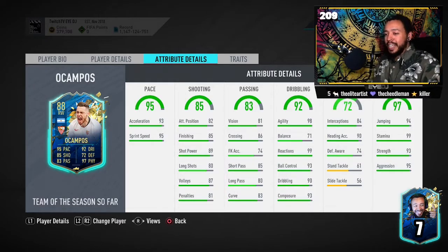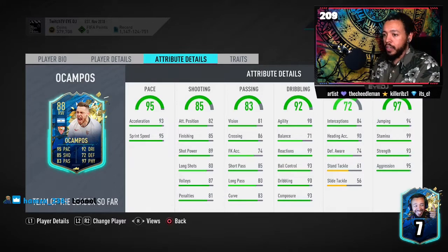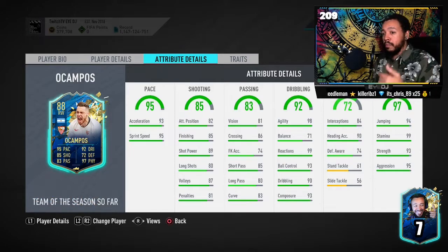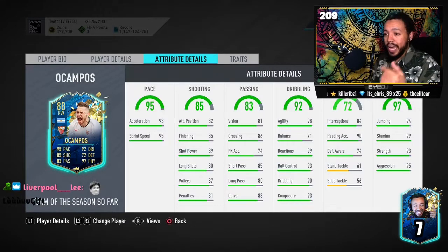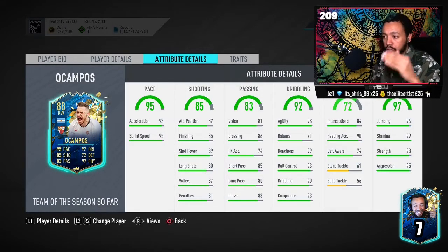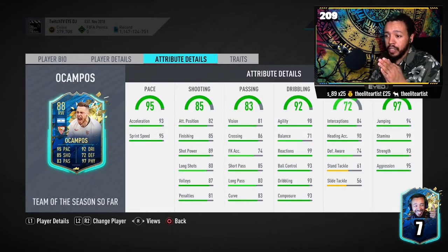What's good, YouTube? Welcome back to another video. Today we are doing a review — Ocampos. This card, from the face of it, looks very, very interesting when you mix the pace, the dribbling and the physical. He's got alright shooting stats, etc. I'm recording the intro at the end of the video, and this video will show you how stats on the front of the card, even in-game stats, are just not correct on every card.